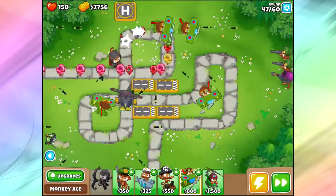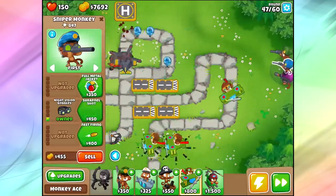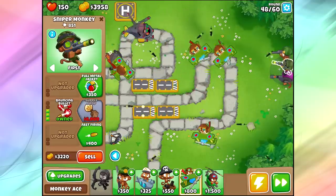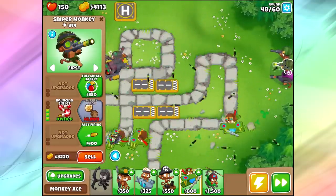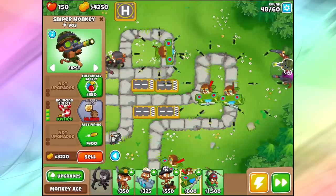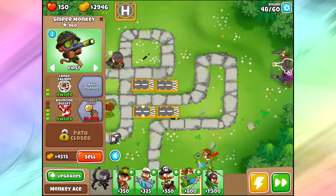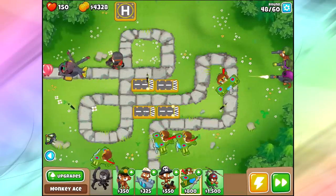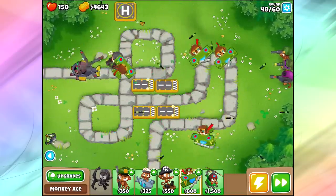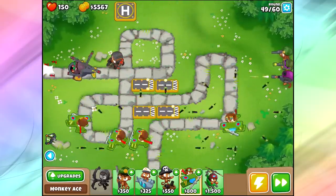I'm still a little worried about my camo detection, so what I'm gonna do is go for a higher-level sniper for the middle road. We're gonna go bouncing bullet. I still can't do the fast-firing bottom two upgrades if I'm getting a 0-3-2 — I'd rather get the full metal jacket large caliber. It's just so much more powerful. I've got him on first; I don't really feel like it matters all that much at this point. We're on round 48 — it's not like we're gonna end up losing to some stupid little bloons.